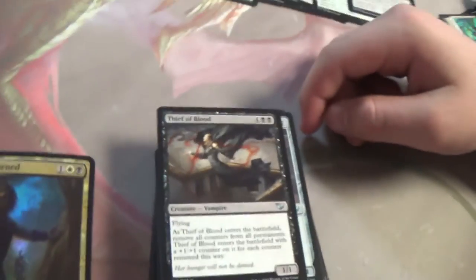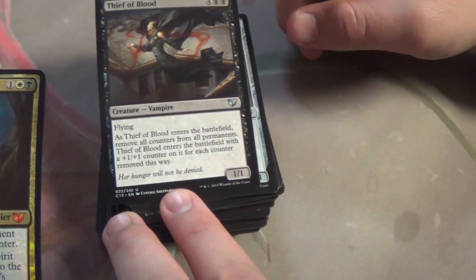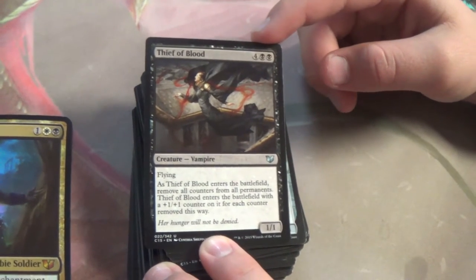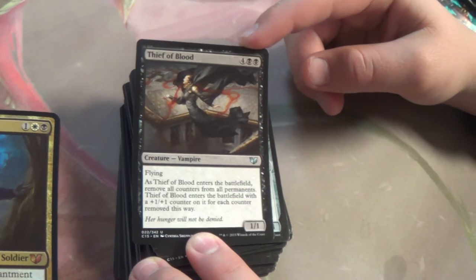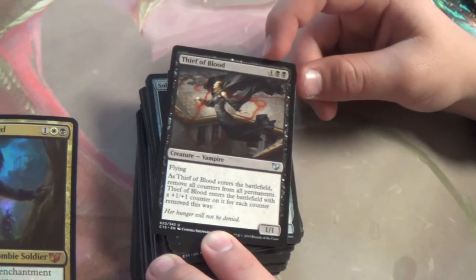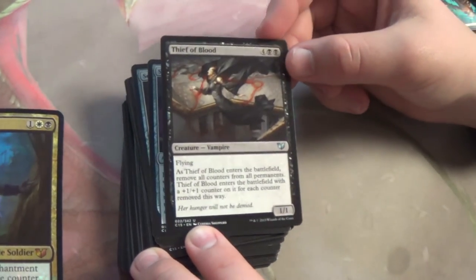Thief of Blood — Flying, and when it enters the battlefield, remove all counters from all permanents. Thief of Blood enters with a +1/+1 counter for each counter removed this way. So if they have Planeswalkers out — wow. Another way to abuse this is with Dark Depths. It comes in with 10 ice counters — remove all the ice counters and put a 20/20 Flying Indestructible Legendary Black Marit Lage token. Not to mention all those counters would go onto Thief of Blood, so you'd have it buffed up and that 20/20. Which is amazing.